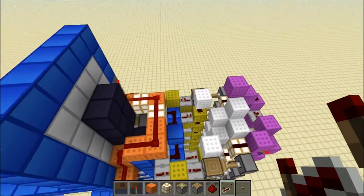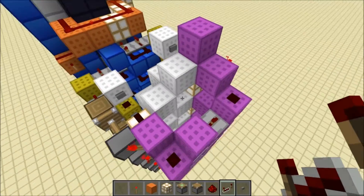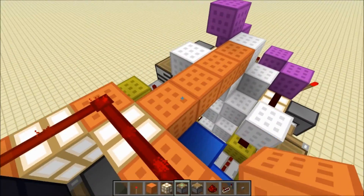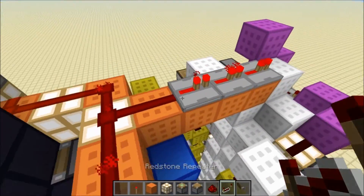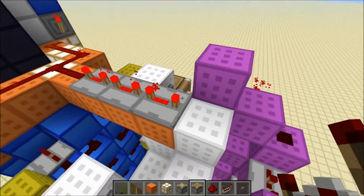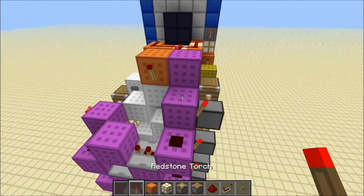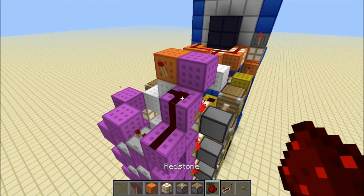So now we just need to get it to retract the elevator. We put four blocks here like this, put redstone here, three repeaters here set to four ticks, then put a block here, redstone torch, and redstone. And we're done.